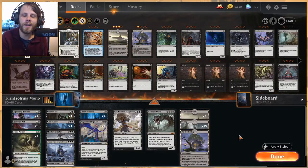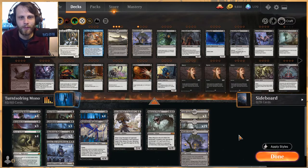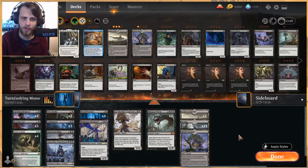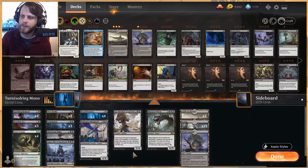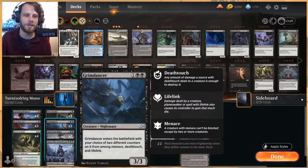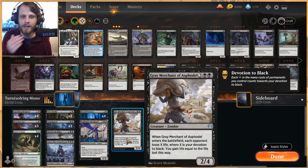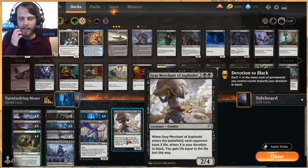Welcome to another gameplay video — today we're playing Historic with a turn one soul ring mono black gray merchant deck. It's really sweet and does everything you'd expect: play a bunch of creatures with solid devotion, then capitalize on that with gray merchants. When gray merchant comes down, you deal X damage to the opponent and gain X life.